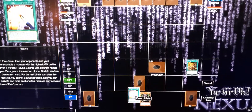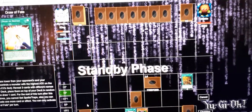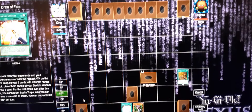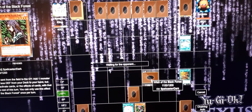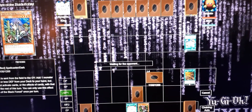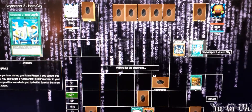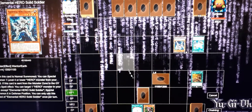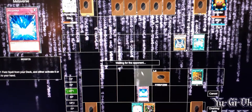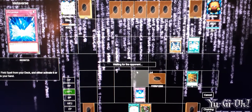Pop her up to set up for Draw Fade - it's draw power. Let's see where this goes. Skyscraper - let me guess, Heroes. Let's see that Ash or whatever else you're gonna do.